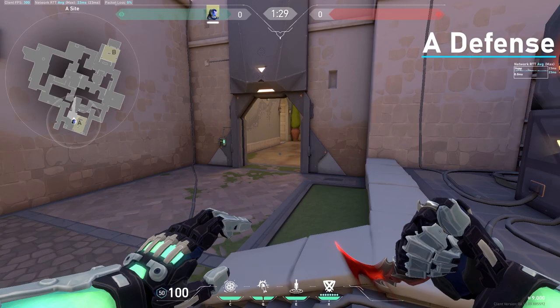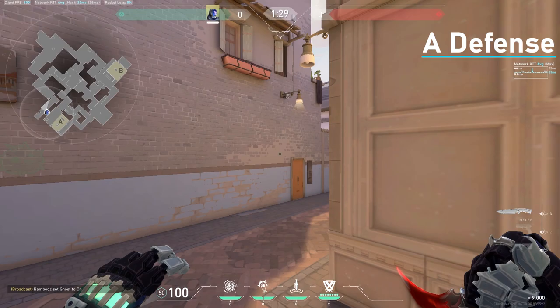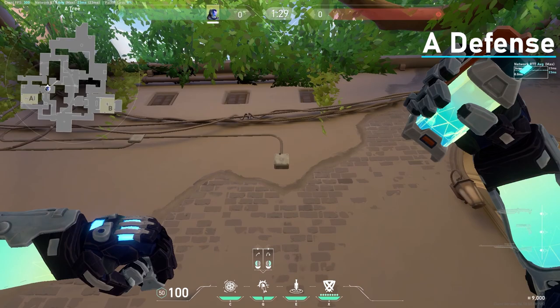Now I'll show you some lineups for defense on A. You come into this corner and aim here at this line and left click, and it'll pop right here. This is really good when you have a Jett or someone right here, and then they can peek off a bit — you get a free kill or two.